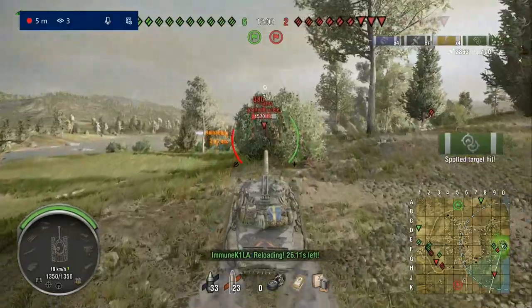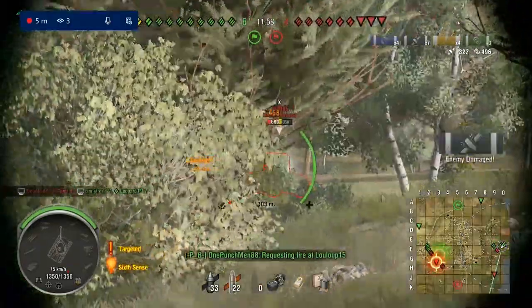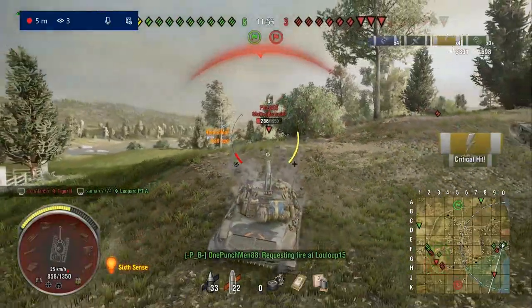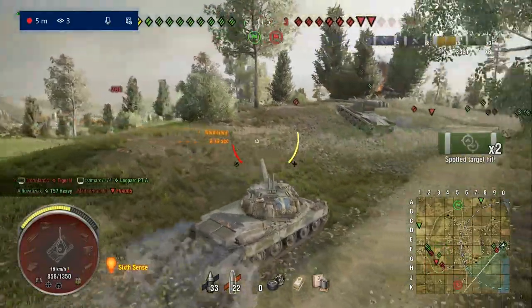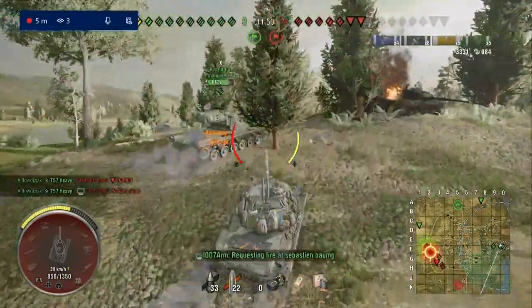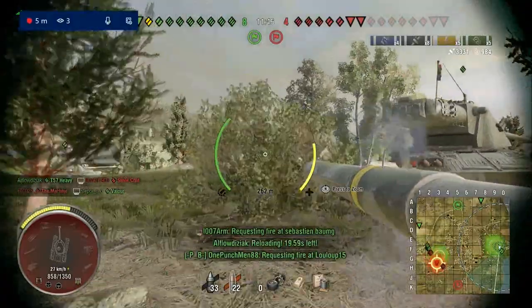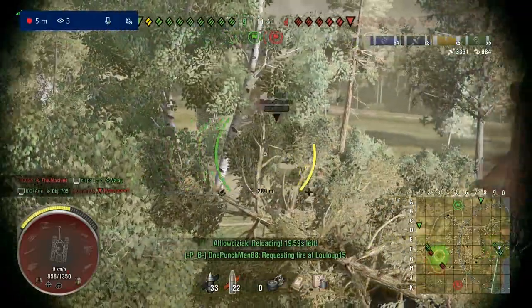The FV4005 is another juicy target — I'm going for the shot but we get slapped by the SU-130PM that's back there. Still, we get a nice shot into that FV4005. Just look at how quickly the damage racks up with HESH — we're already up to 3.3k damage.